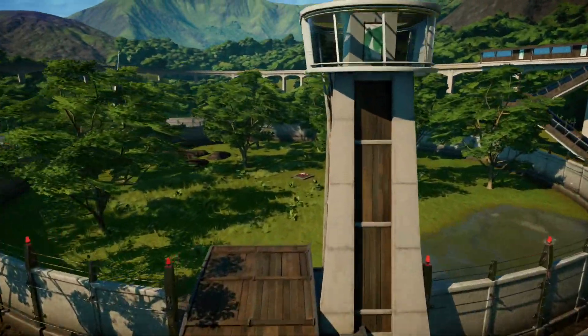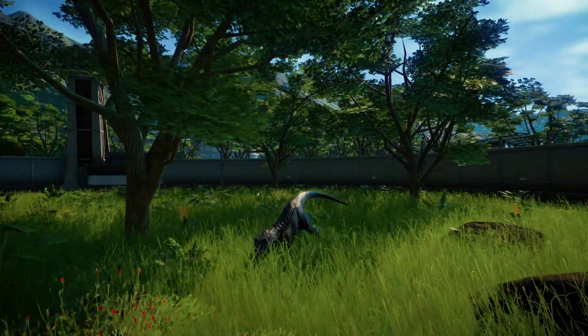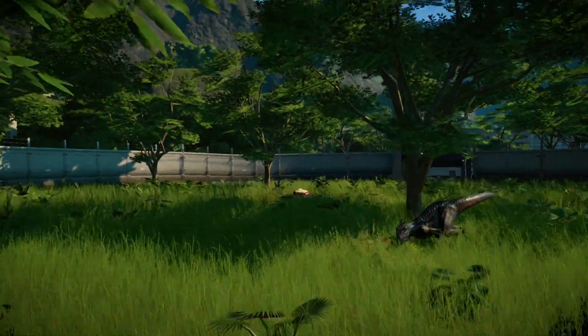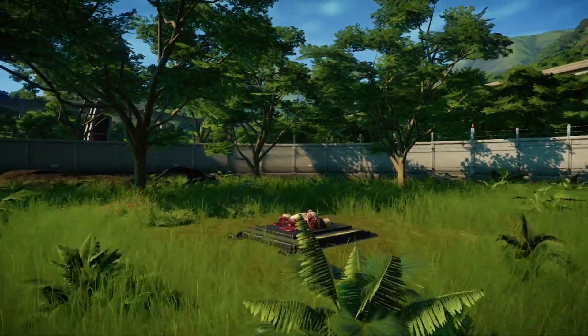Over here is the Indoraptor enclosure. We have one Indoraptor — I could make a pack out of it but I think I'll just stick with the one for now. If I don't like it I'll move it. This is just got a forested area — a nice medium-type forest, just to feel covered.